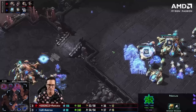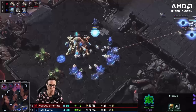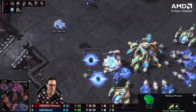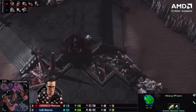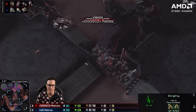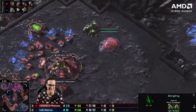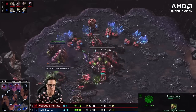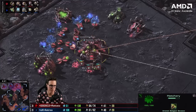Astraea is on two bases and starting to mass gateways. It looks like he's done probing at 38 probes — he's doing a two-gas Immortal all-in. He's made a Warp Prism. The Prism's going to join up with the Adepts on the map — he's going to do Adept harassment. Meanwhile Rattata does not have a Lair started, going up to third gas, five Queens, eleven Zerglings — good drone count. Rattata's doing a really good job overall.